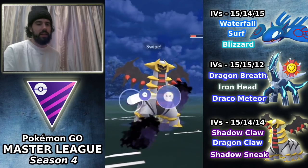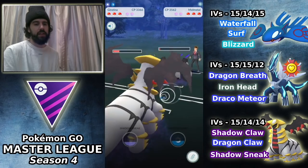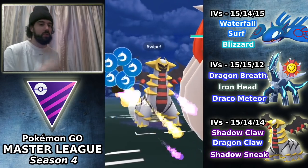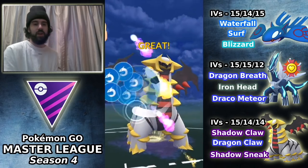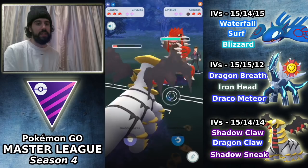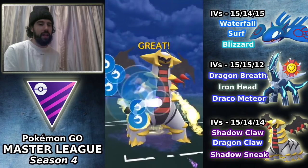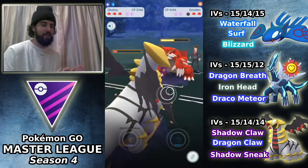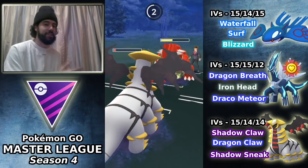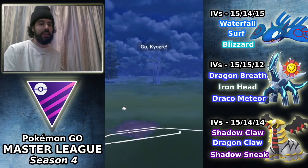The Rock Slide comes through and I throw Shadow Sneak — I believe this will be enough to KO, and if not we can Shadow Claw it down. We Shadow Claw and have close to a Dragon Claw ready. He brings back the Groudon, and I want to chip away with Dragon Claws because he's going to have to throw energy to deal with Giratina. Mud Shot isn't doing anything to us. I get to a second Dragon Claw, which is pretty big.